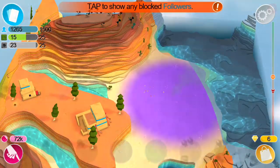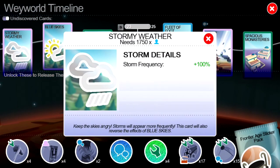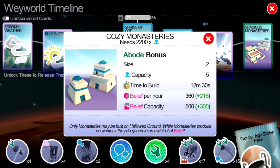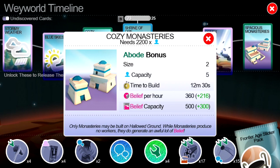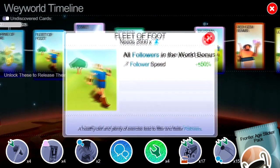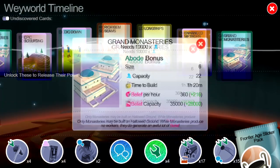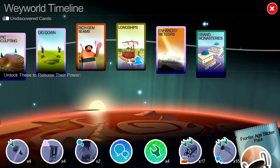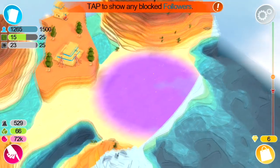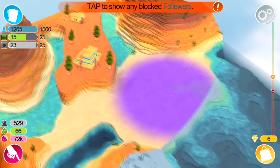Lots of videos coming soon. Need to unlock the comet to smash that granite, but it's not hindering our progress — apart from here where I can't sculpt the land because the granite's on top of it. More on the hollowed ground: you're not actually able to build on this until you get the monasteries unlocked, which is 2,200 population. It says at the bottom, 'only monasteries may be built on hollow ground.' While monasteries produce no workers, they do generate an awful lot of belief. There are other monasteries further on — 3,500 population, and a grand monastery at 10,000. So I've sculpted that flat and it's ready. I just need to expand the next beacon to uncover that little bit there that's missing.